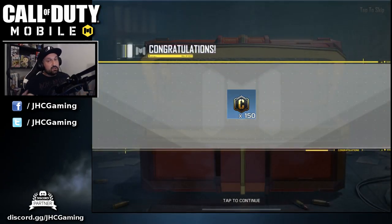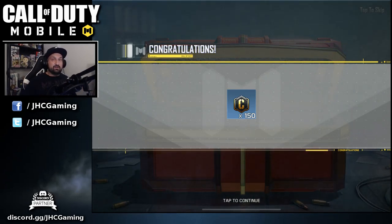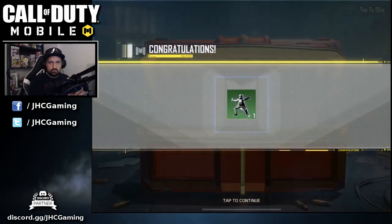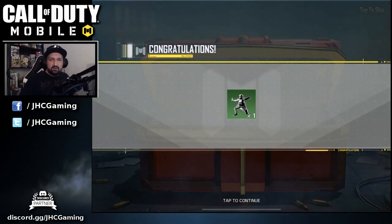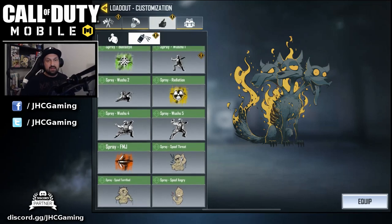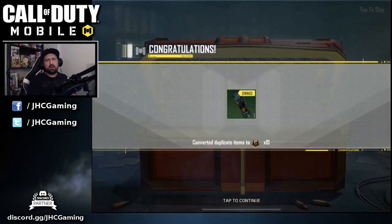I really hope I can get a lot of credits to buy some weapon skins. The black gold weapons you can only buy with these credits. Let's go for crate number two. It's a spray — the wushu one. So I got wushu one, two, four, five; I still don't have number three. Anyways, let's keep going. Number three — oh, it's a duplicate.